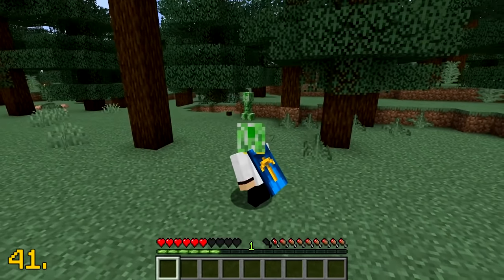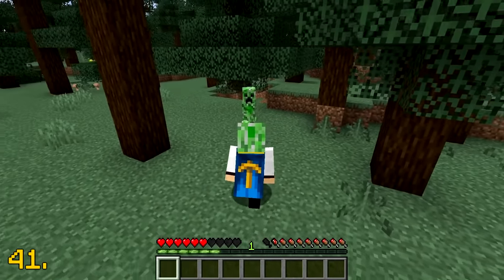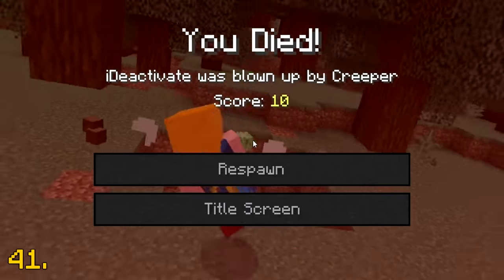You can reduce a creeper's detection range by 50% if you are wearing a creeper head. I guess the creeper thinks you're one of them. Oh wait, never mind — he still wants to kill me.